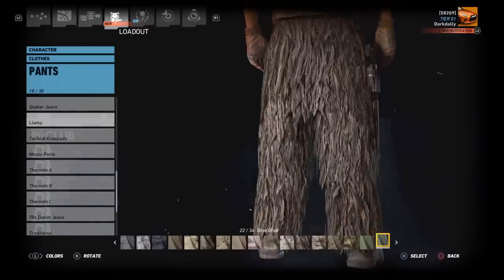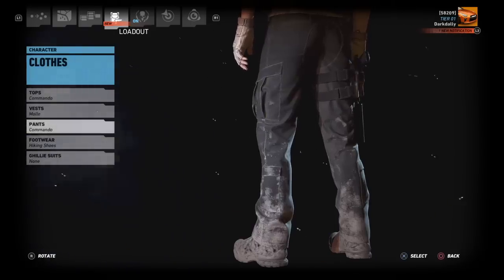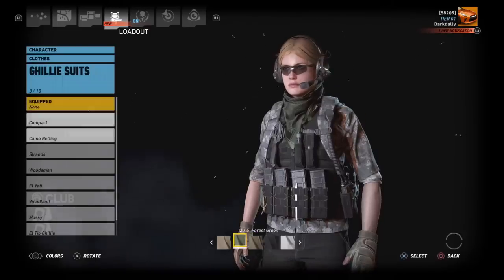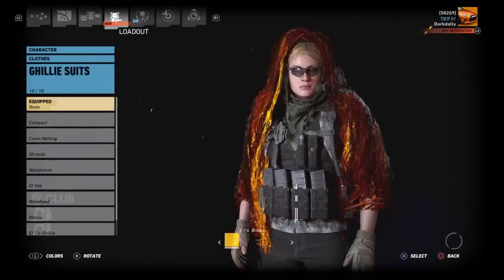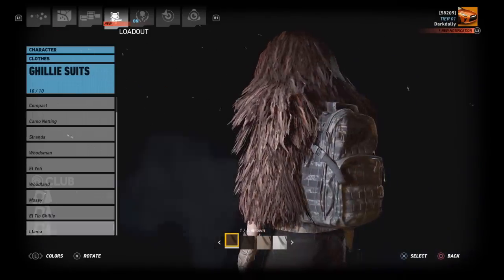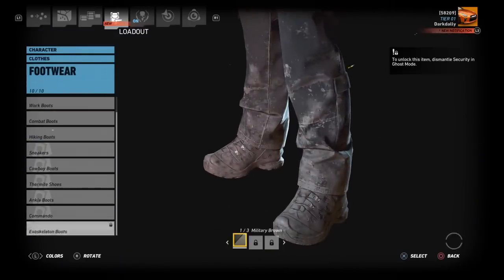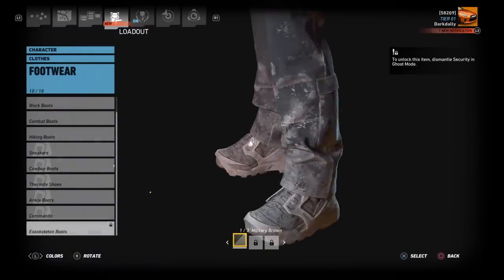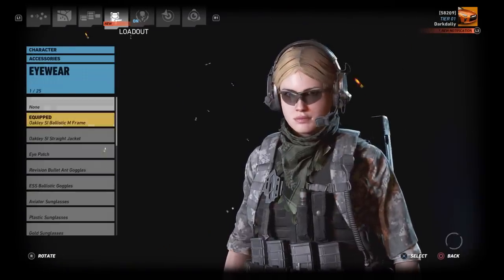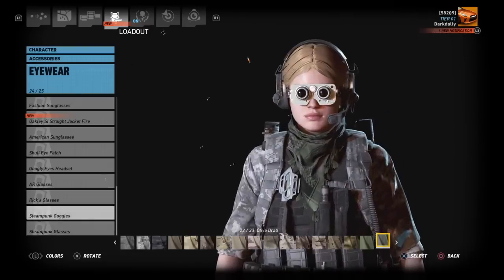The llama ghillie suit looks a lot like strands but more like really shaggy llama hair. There's a top for it too. Here's the llama suit — it only comes in shades of brown and white. Still very cool. For new shoes, there's the exoskeleton, which we'll cover later.